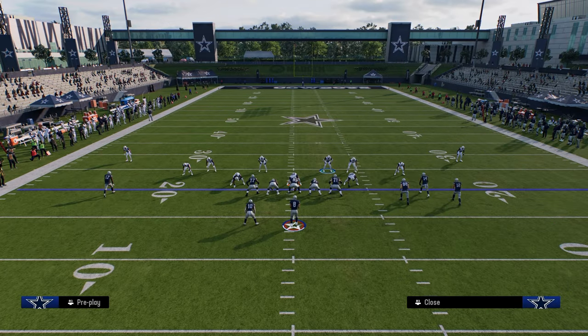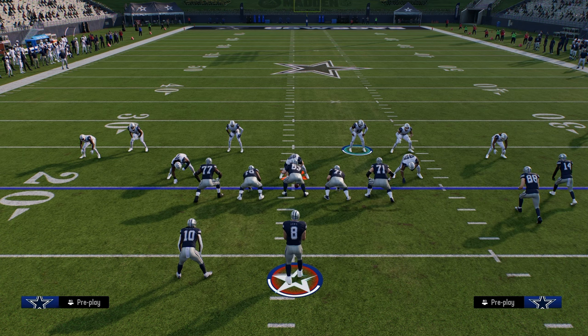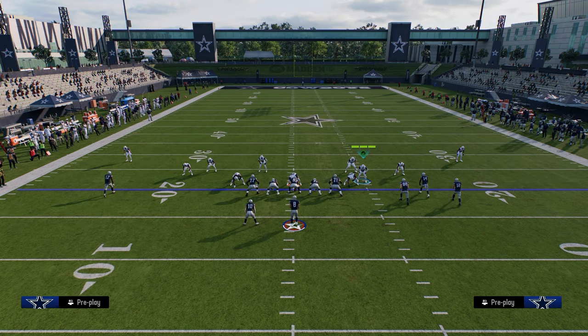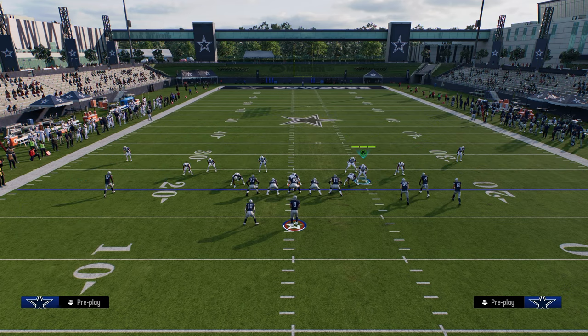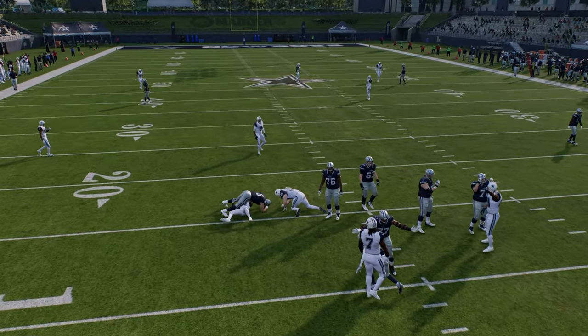Occasionally, your opponent will block a running back and give you some slide protection. To counter that, we'll just send DB fire two. What I like to do is send four people off the non-running back side — it looks like this. This is not always going to come in, but sometimes he'll loop around and you'll be able to get pressure on the quarterback.